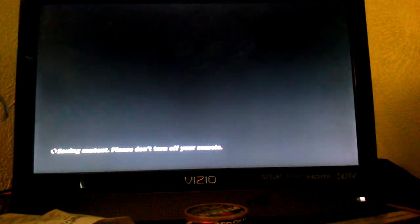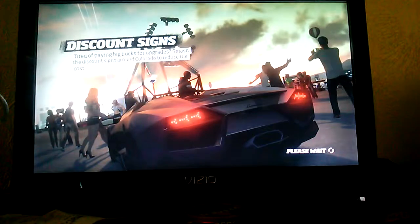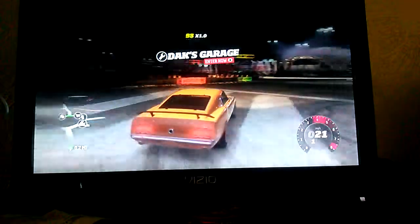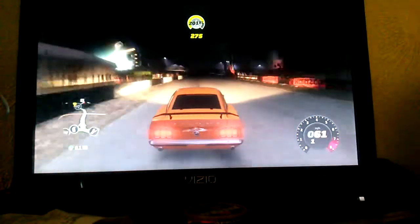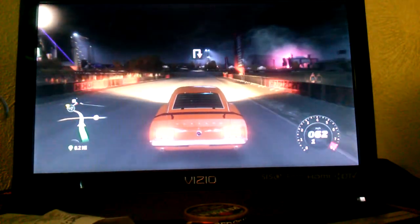I know this is crazy to say, but this Mustang Boss 429, being rear wheel drive, is a lot harder to handle than that little Evo. Muscle cars have always been for straightaways — American cars like this, the Dodge Charger, Dodge Challenger — they've always been good for straightaways but never really did too good on turns.